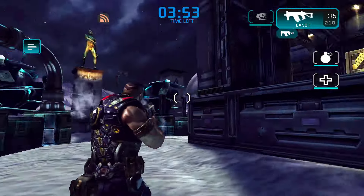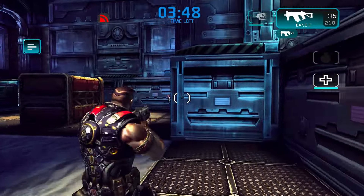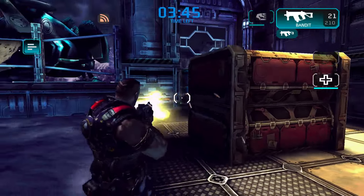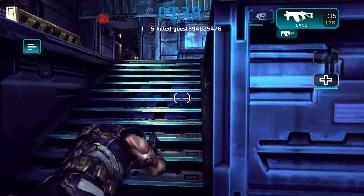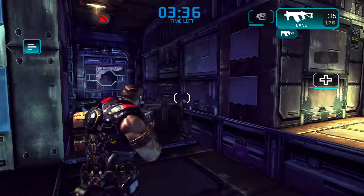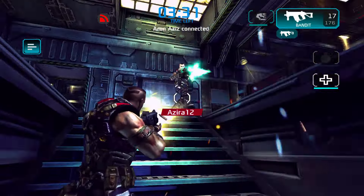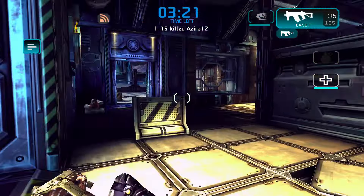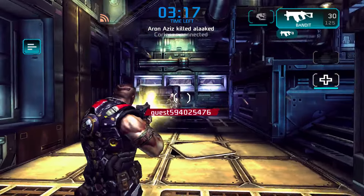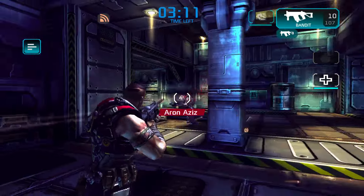There are three matchmaking ranges in Shadowgun Deadzone. After you create your account and complete your first deathmatch, you'll be placed in the first range. The level range here is from 1 to 15, and the skill level expected from players is quite basic, so you shouldn't have too much difficulty. I suggest researching weapons, items, and perks that will help in the long run, such as ammunition holsters, explosive pouches, and guns like the Big Boy, Mace, Doomhammer, Agony, Attila, OSOG, Surgeon, and more.